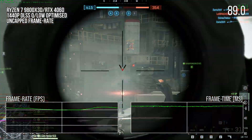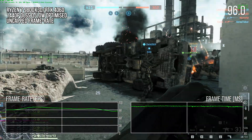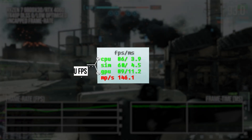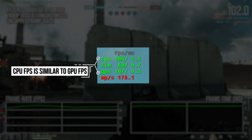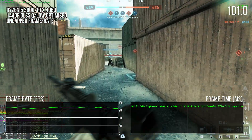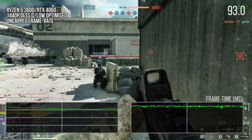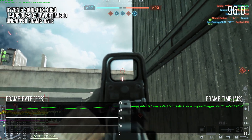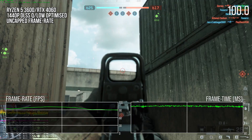The 9800X3D had zero issues with combat or traversal and zero frame time issues based on the game's internal frame time metrics — the CPU was never the limiting factor; the GPU always was. That is good to see, but this is also one of the best gaming CPUs out there. Dropping the RTX 4060 into a Ryzen 5 3600 showed a different level of performance: GPU-limited frame rates were between 90 and 100 fps but frame time health was worse.